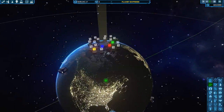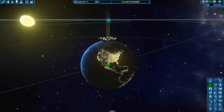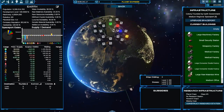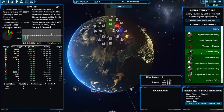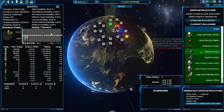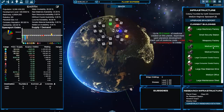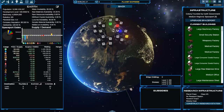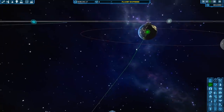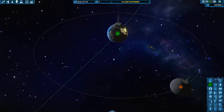We can also upgrade buildings on our planet to give us things like the ability to create medicine or weapons. I think we can do taxi systems, which will help us load and unload faster. Offices give us reputation. You can sort of finagle that part of the market to get this planet to like us more, so they deal with us rather than everyone else.